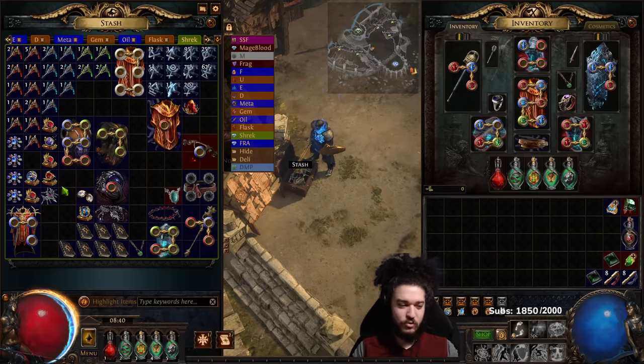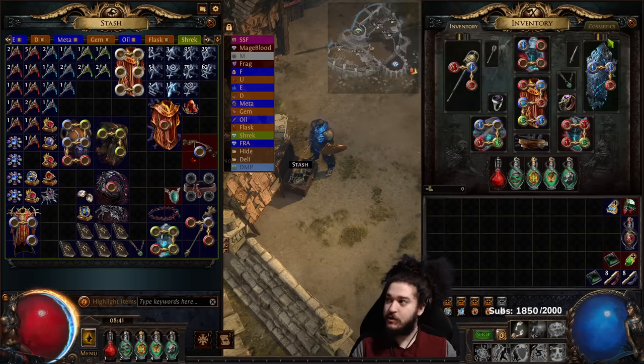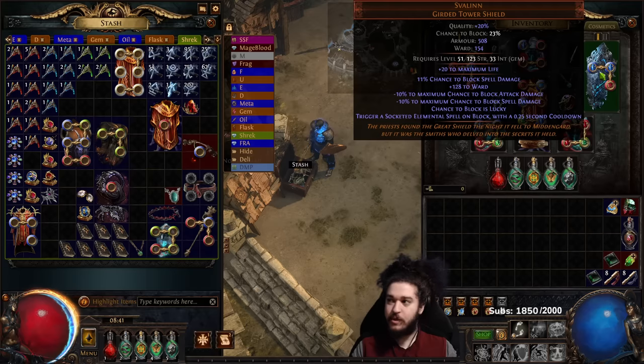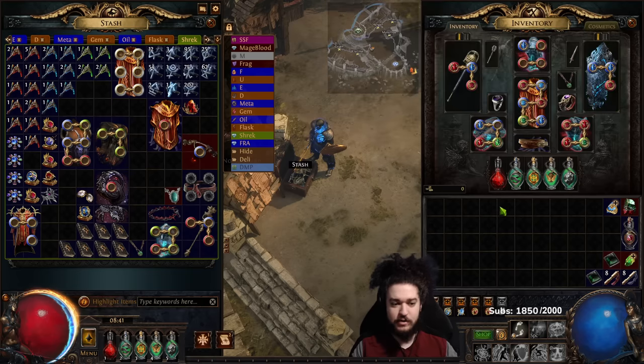I've made some changes to the build to reflect new items like Sfallen. You don't have to do these changes at all, but I genuinely think this is a stronger setup for when you're doing T17 maps and/or ubers. In a typical T16 setting I don't think you have to change anything - the recovery on block is totally fine.